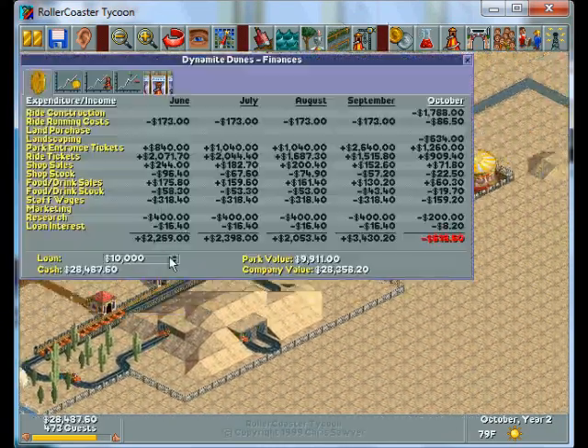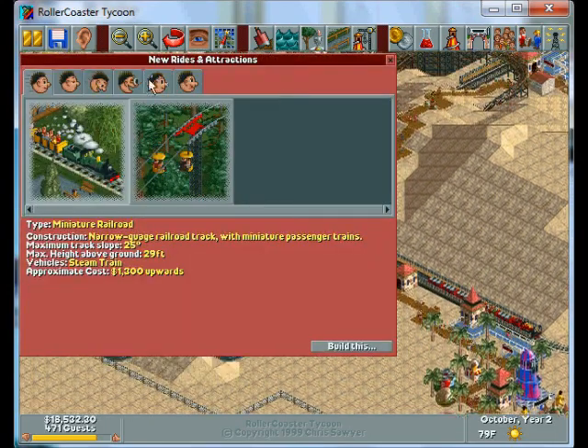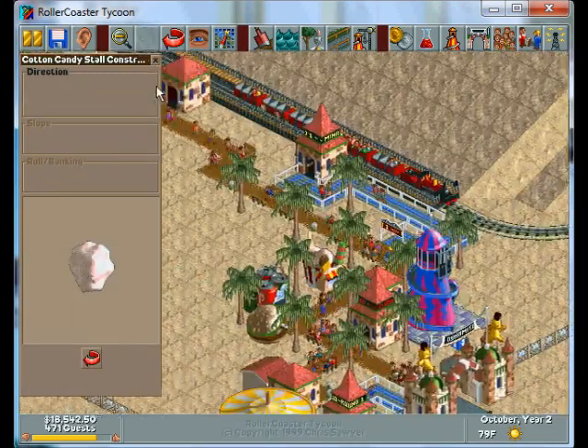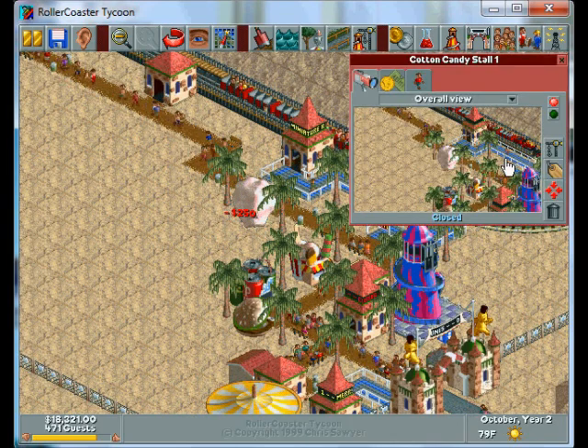I've got a whole bunch of money, so I'll pay back my loan. I got a cotton candy stall, so I'll put that over here — put that like, there.